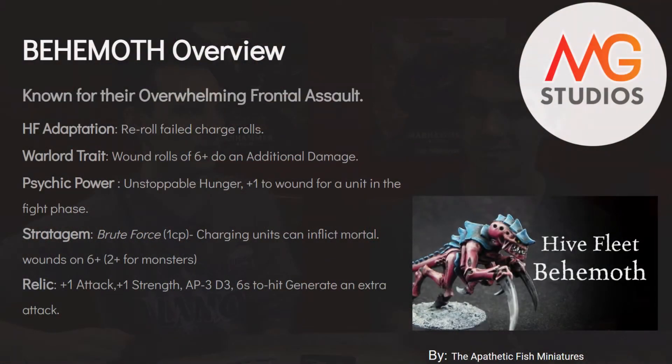Next up is Behemoth. They're similar to Kraken but trade some of that mobility for punching power. They're still about combat and speed. Their Hive Fleet adaptation lets you reroll failed charge rolls, which is great and can save you command points in the long run. The Warlord trait: wounds of six plus do an additional damage, which combos well with the psychic power Unstoppable Hunger, which gives plus one to wound — so on fives and sixes, that additional damage kicks in.